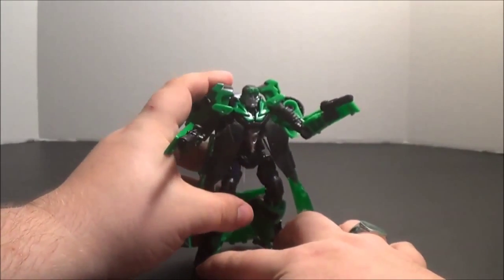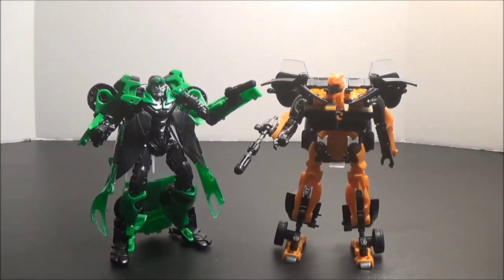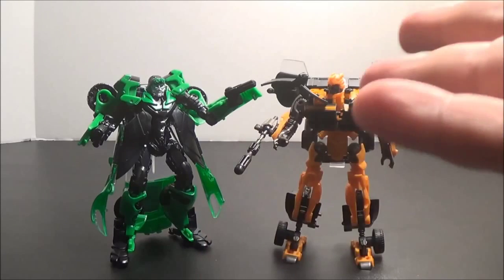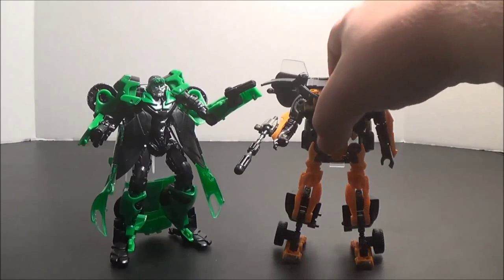It's a better looking figure than Bumblebee was in terms of paint applications, so that's a step up. Here we have Bumblebee in his robot mode once again for a size comparison — they're about the same size and they actually look pretty cool together. Bumblebee has that classic movie Transformers look we've come to know, while Crosshairs is kind of a new design. They contrast each other pretty well while also being complementary, and I really like that.